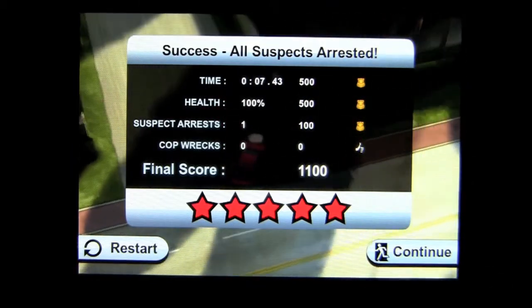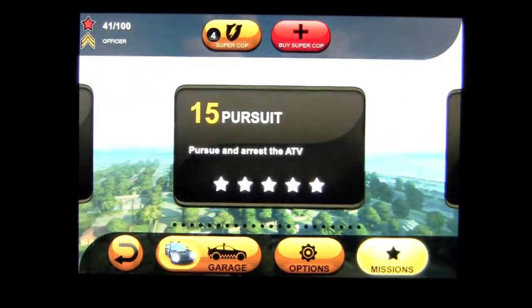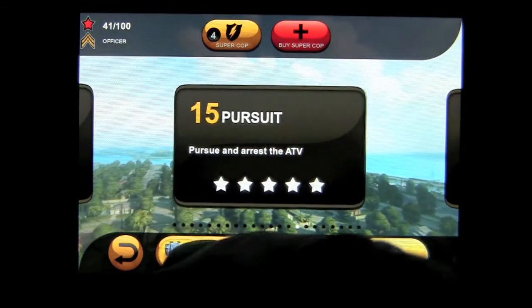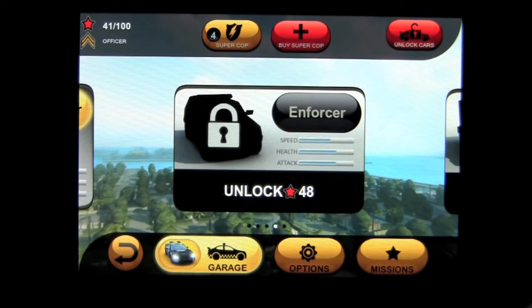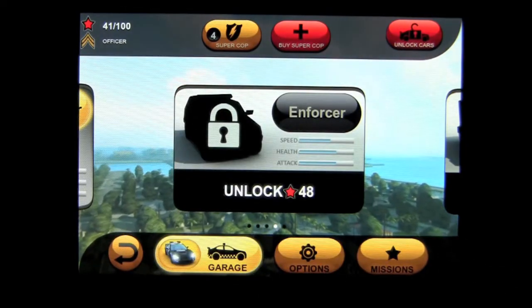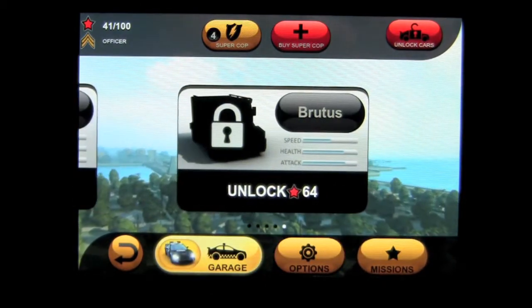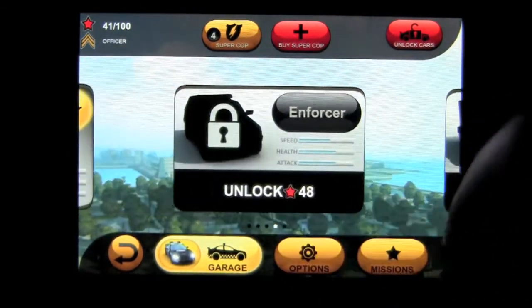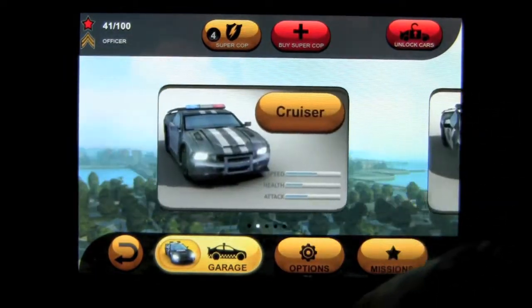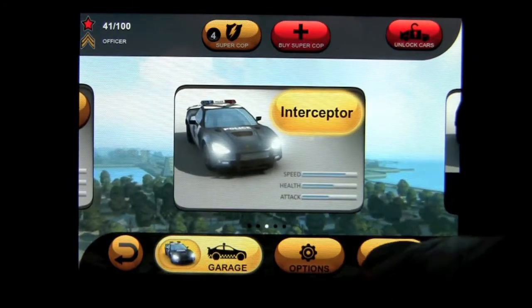They give you a thumbs up — that looks like just about the best score you can get and we continue on. Those stars help unlock other levels as well as increase the chance to unlock other cars. Next one up for me is Enforcer; I've got 41 so I'm only seven stars away from unlocking it. The last one is Brutus, which looks like a big SWAT vehicle — pretty cool. You start with a patrol car and that's the way this game rolls.